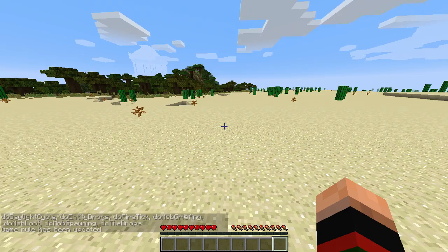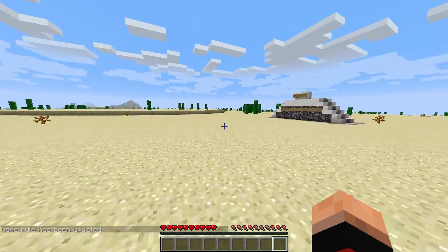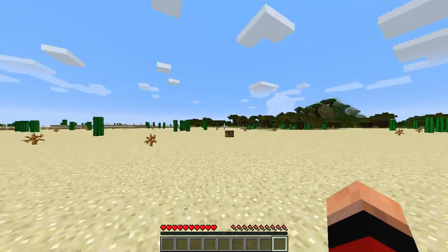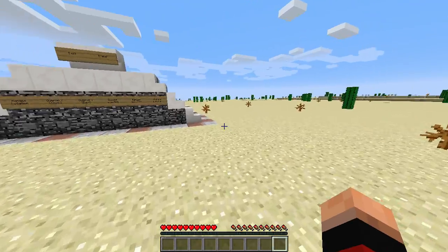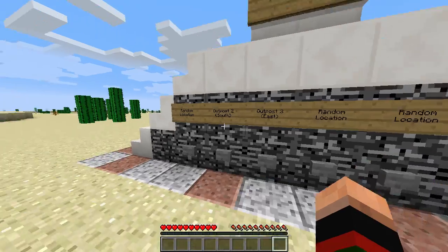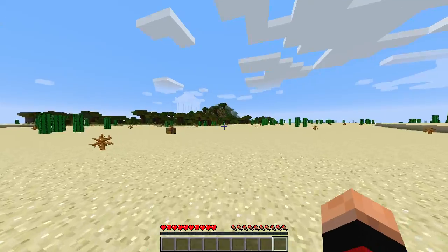Always say no to corpse runs, my friends. Never accept a corpse run — it is a lazy mechanic by lazy people. Alright, fast travel board here. We got random location, outpost two and three, and some random locations. Not going to do that yet. I want to go over this way and see what this has in store for me.